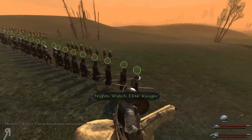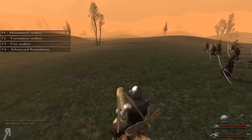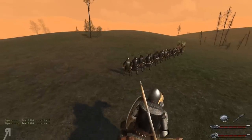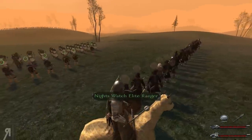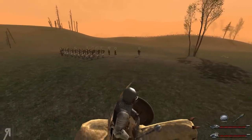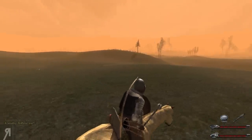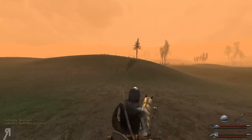It says it's an archer division and cannot form ranks — that's strange, I was able to do that before. We also have spearmen, so I'll put them in ranks instead, giving them some extra space from the archers. I should mention these archers are Night's Watch units — Elite Rangers. If you're a fan of the Night's Watch from the show or the books, get some of these. Their stats are insane. We have 135 on the field and he has 135 as well.